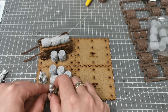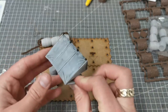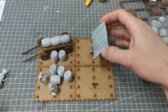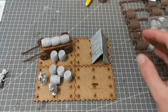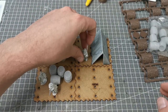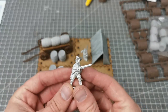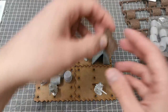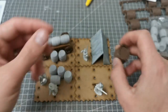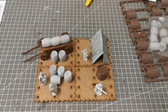Then I remembered I've got these tents from Renedra, so you could put a tent there with another guard. This guard here looks like he's challenging someone, so you could put him like that. And I've got lots of these gabions from Renedra as well, so I'll put a couple on here and maybe some other bits — maybe some weapons. That's the rough idea.